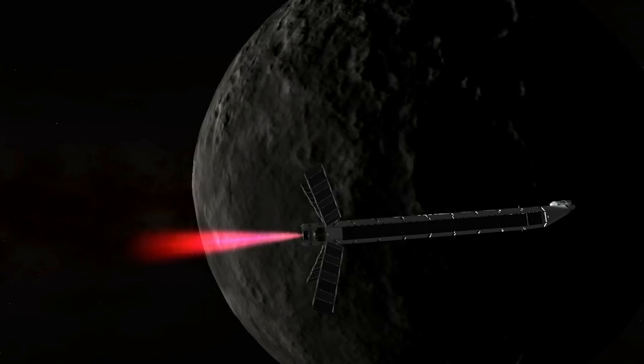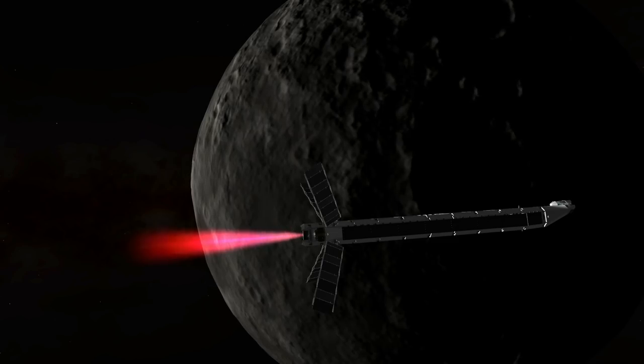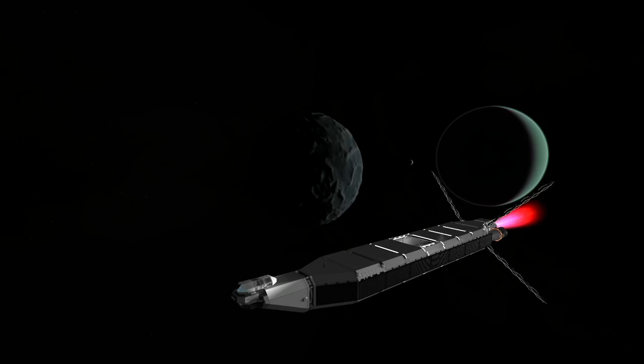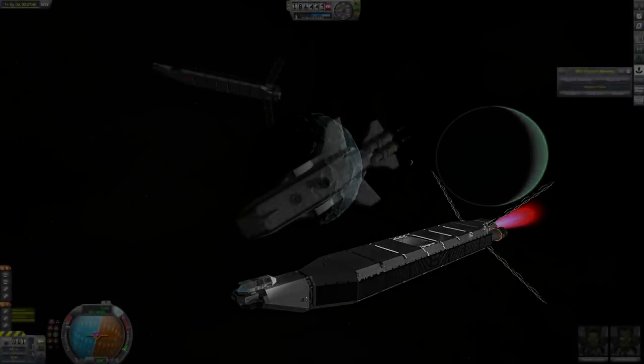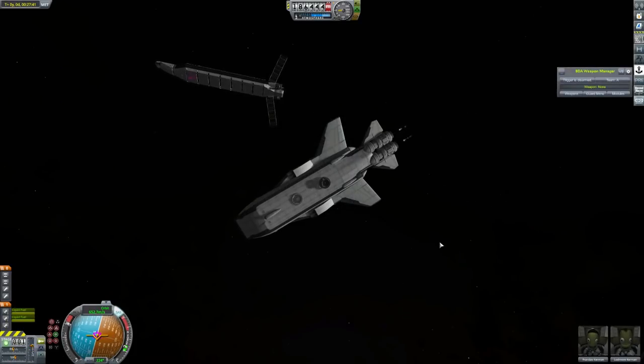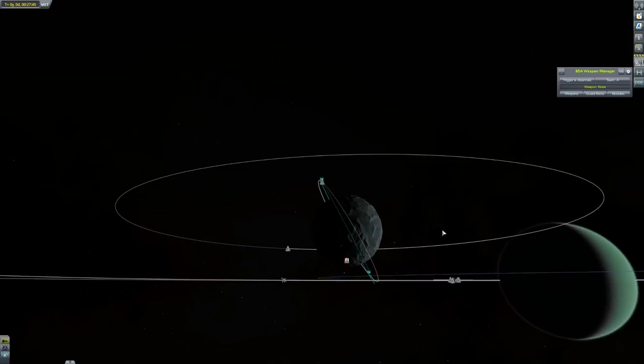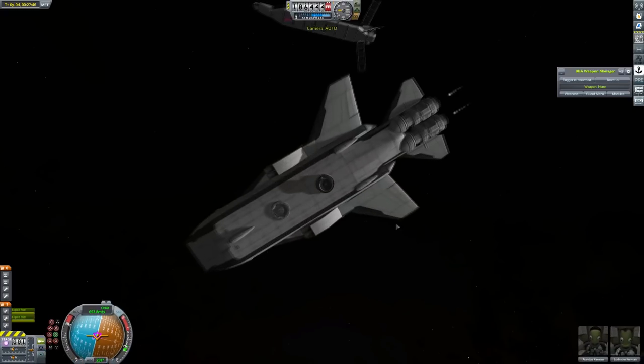So we're sending the UFN Hercules and the UFN Titan down to Val — the rocky blue planet without any water. This has quite a force of tanks, not as big as the one on Tylo, but a force nonetheless that we'll have to vanquish. So we deploy our Ostrich Mark II carrier planes and they head on down to the surface. Val luckily doesn't have a particularly high gravity, so it'll be much easier to land on than Tylo.